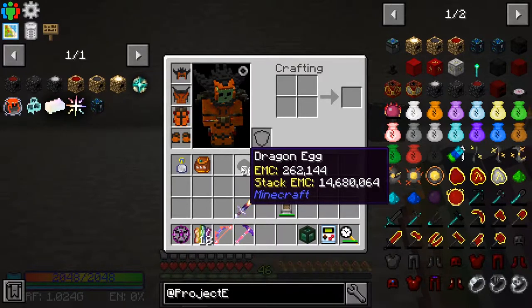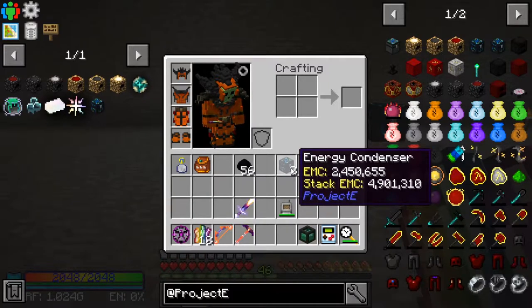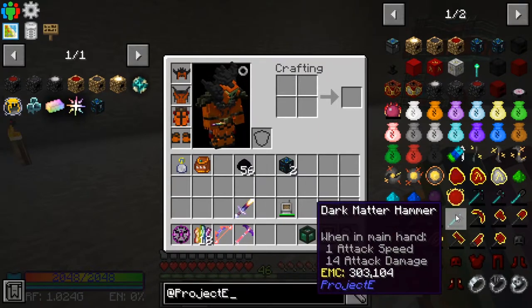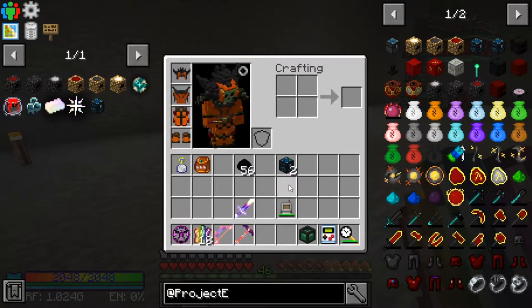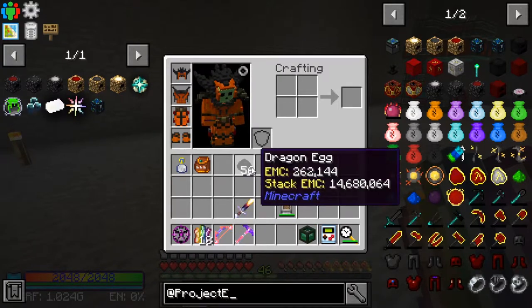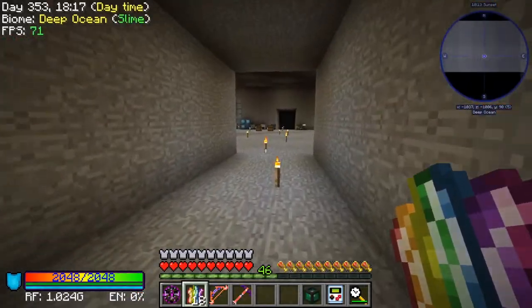This stack has 14 million EMC. These are worth actually more. The one thing I didn't check — is this worth more than this? Red matter is worth more. So dragon eggs are a good way for us to get started, but red matter is going to be a better way to continue on.